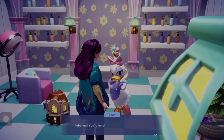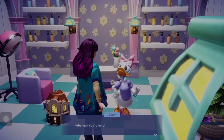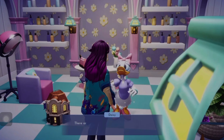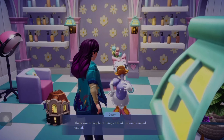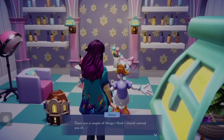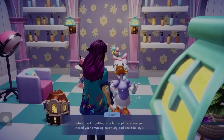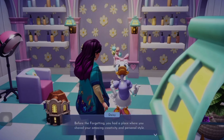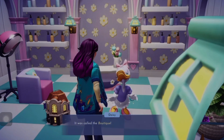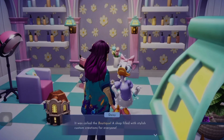Hello guys and welcome to Disney Dreamlight Valley. We are in Daisy's house because the update is finally here - fabulous! She says she wants to remind us of something about a place where we shared our amazing creativity and personal style. All right Daisy, what was that - a screen ball?